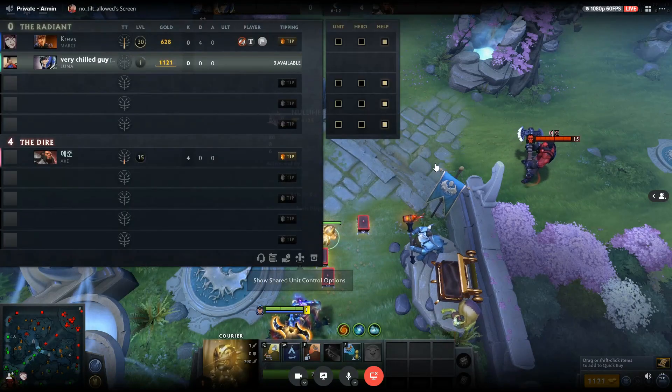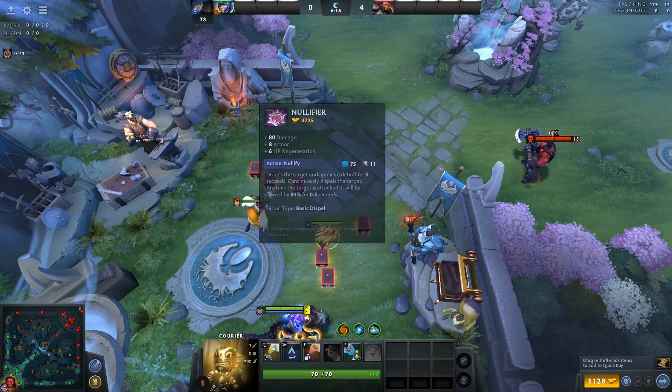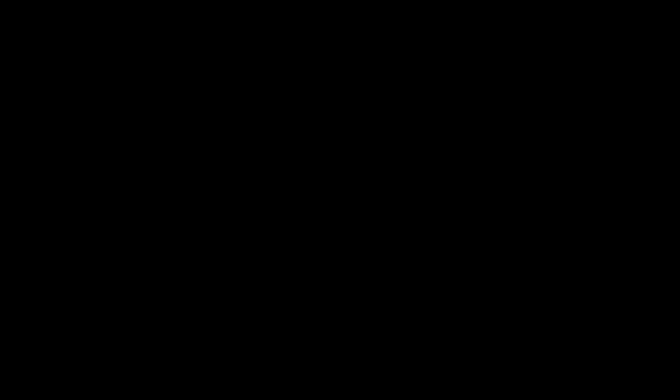My buddy Luna here is going to give me control — this is his stream from Discord. So he gave me control of his hero, and now he's able to pick up my items. Now he disconnects.